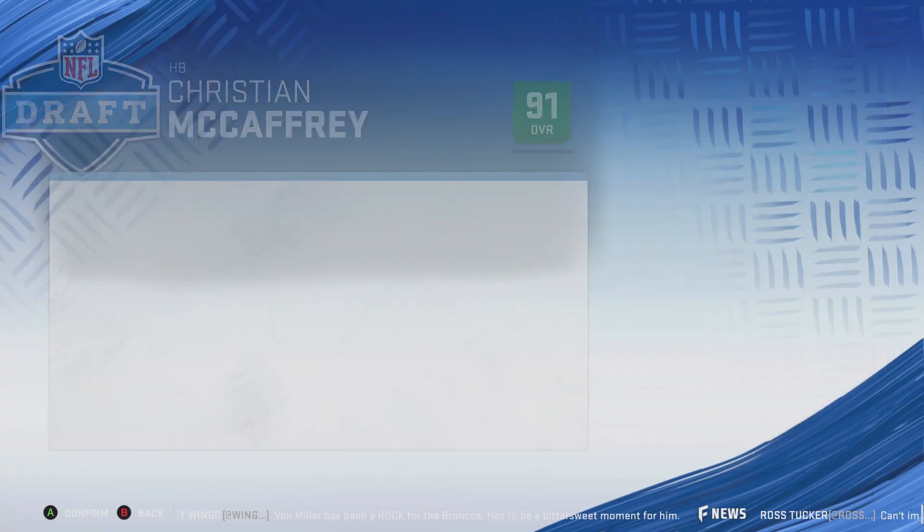We do have a middle linebacker — the question is who do we want. Abraham's more freakish athletically, but Hitchcock has better potentials and he's younger. That pretty much answered itself — hidden development. That's going to happen a lot and I'm not super thrilled about it, but he's a good player so he will start.